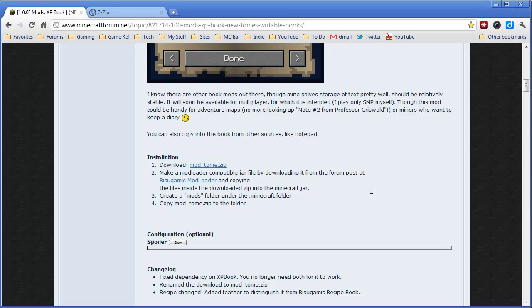Without further ado, let's get this installed and then we'll hop into the game and take a look. The first thing we need to do is download the ModTome zip file as well as Ryizagami's mod loader. Go ahead and do that. I've already got them downloaded — just click these links, and once you have them downloaded, come on back.